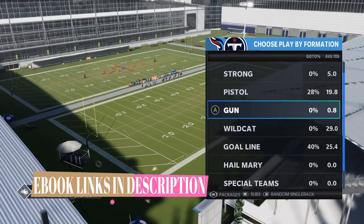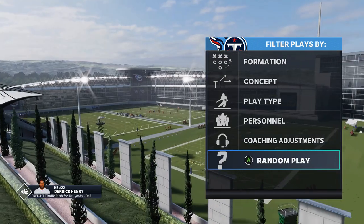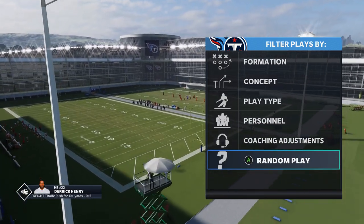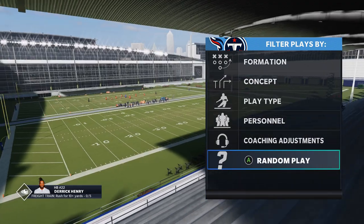On the offensive side, I just want to go random because I try to give myself the best challenge possible. Since we're going to be doing a run stopping video with a run stopping defense, I'm going up against Derrick Henry himself. We're going to try to stop the best running back in the game and maybe the best running team in the game. So let's go ahead and pick a random play.